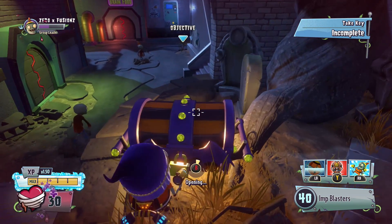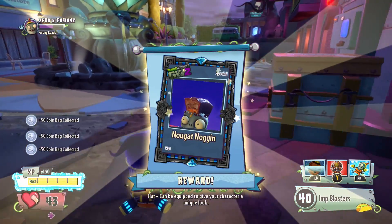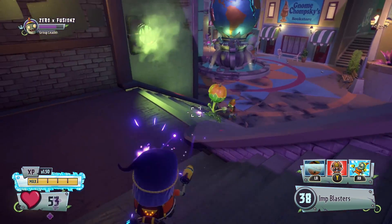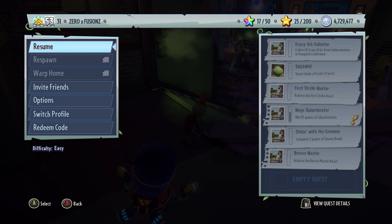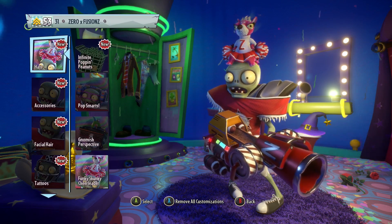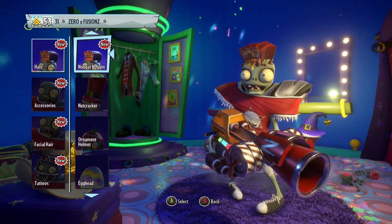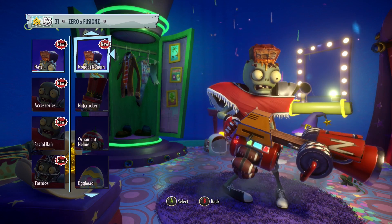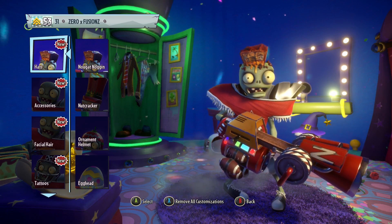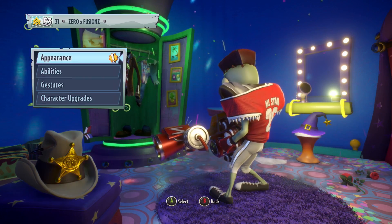Let's see what we're going to get. Opening the chest — we get ourselves the Nougat Noggin, or something like that. I thought it was for the Imp but it's for the All-Star, so we've got a customization for the All-Star. It just looks like a massive chocolate cake on his head, with fudge and caramel at the bottom. That's what it's called — Nougat Noggin — and it looks pretty cool.